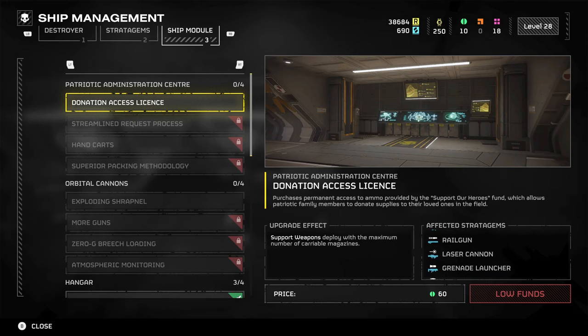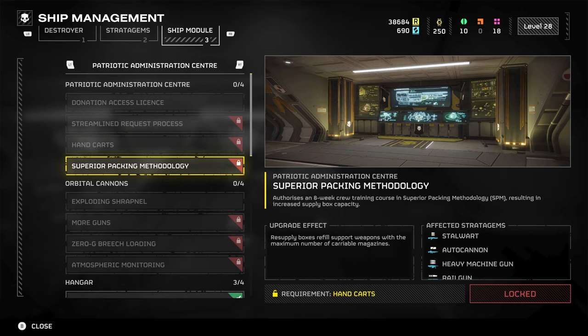In the Patriotic Admin Center we have the new Superior Packing Methodology. This is going to let resupply boxes refill support weapons with the maximum number of carryable magazines. If you want to get your hands on this one, it's going to cost you 150 common, 150 rare, 15 super rare samples, and 20,000 requisition — so quite expensive.